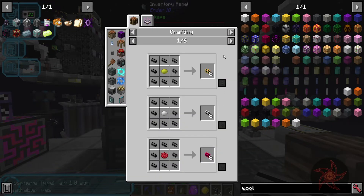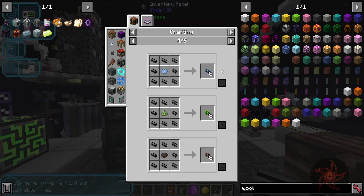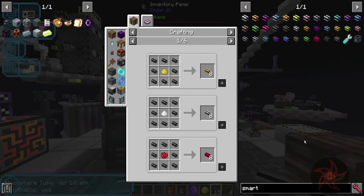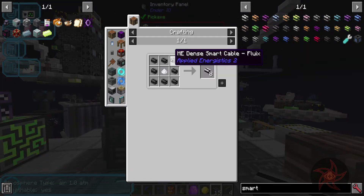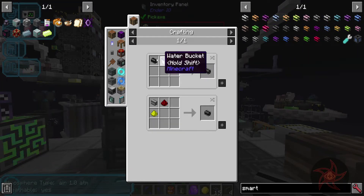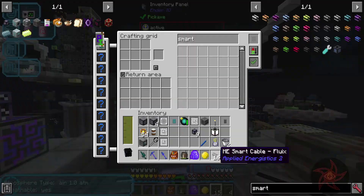If I wanted to make these dense - do I really have to dye them a color first before I can make them a dense cable? A dense smart - is that really a thing? It's just four covered cables. Okay, I can work with that.